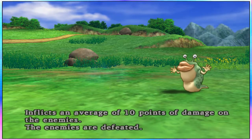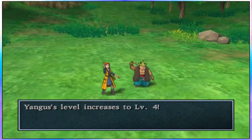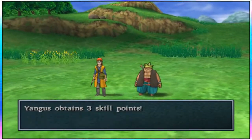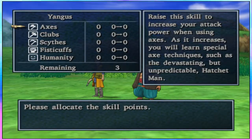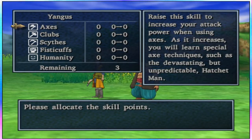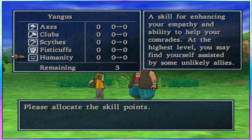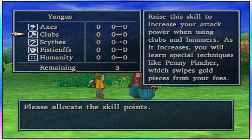Boom boom boom boom! See how much that does? That's crazy — it hits all of them for pretty normal damage. Yangus is level 4. HP increased, strength, agility, and resilience. Yangus obtains 3 skill points. I don't know what to do. I know he's using clubs now. Should I use just clubs? Go for enhancing empathy and ability to help your comrade — I don't know what that means. I think I'm just gonna do clubs for right now because that's what he's using.